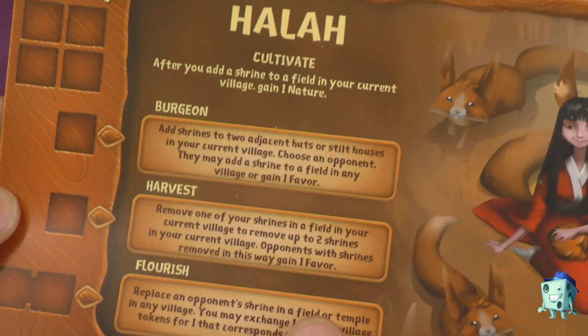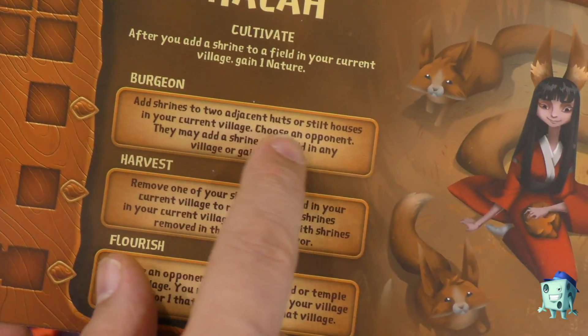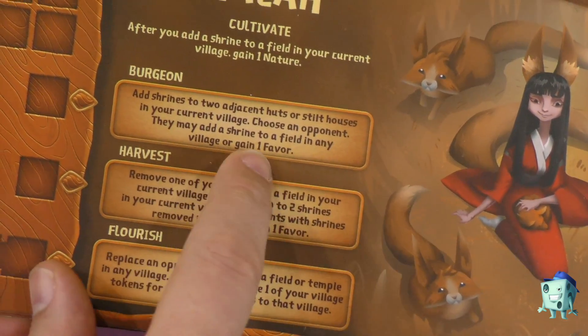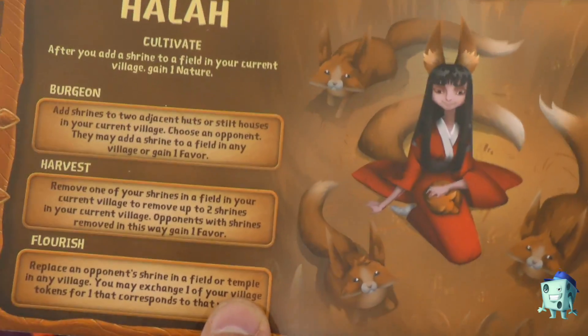Another spirit, Waihala, can add shrines. Whenever you add a shrine to a field she gets a nature. Her special ability lets you add shrines to two adjacent huts or stilt houses in your current village — then an opponent can add a shrine to a field in any village or gain a favor. So she's helping other people out, but helping herself more.